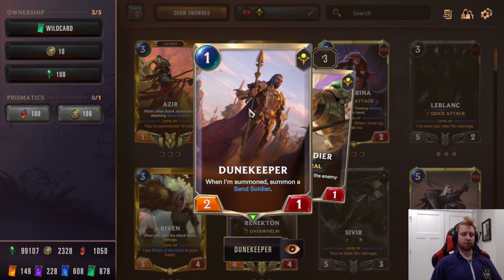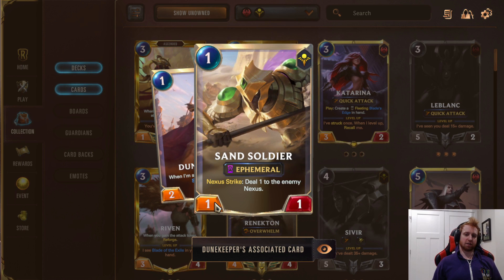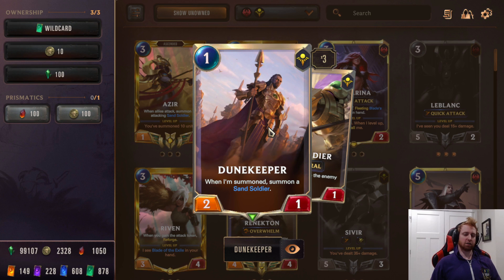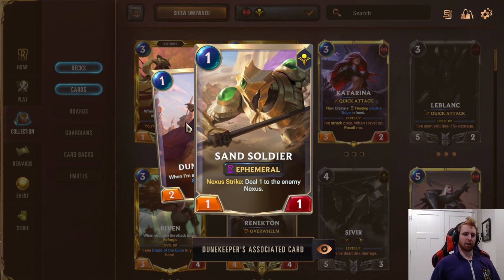First card is Dune Keeper. This card is amazing. If you're going first with it, you can push for four damage — two damage from this, then one damage from attacking plus the next trick is one more damage. But I also like it defensively even more. You can summon this on defense — one card, two blockers in one action — which is really strong against aggro decks. So whether it's offense or defense, this is a very versatile card for one mana.